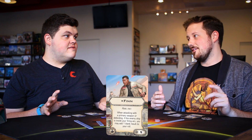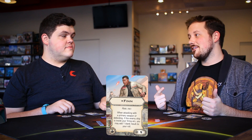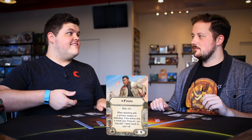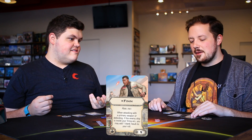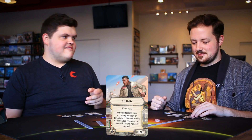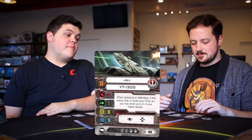Having a ship at range three in arc is really easy early, so you're rolling four dice. On defense with C-3PO: guess zero, roll, get an evade, add a blank with Finn, and reroll both blanks — you can now get three evades. Finn and Rey naturally work together; they're super powerful. Bread and butter. I've been playing this — it's great.